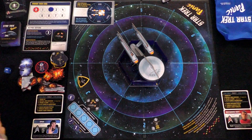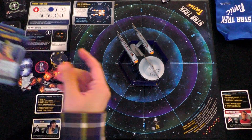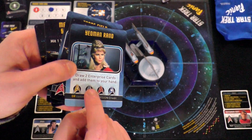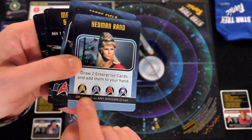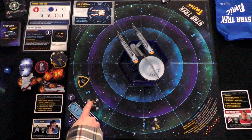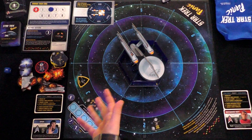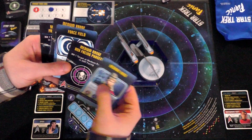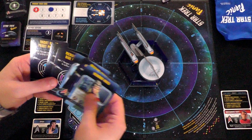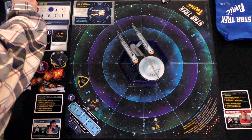Since the Starbase doesn't move, I have to hit it with long-range stuff — but I have no long-range cards. I'm going to spend my maneuver to move forward, to suck the Romulan battlecruiser closer to the Enterprise so I can play medium-range cards against it. I also have a force field card — place the force field token on one uncloaked threat, it does not move or fire this turn. So I'll force field that ship.